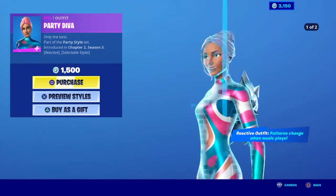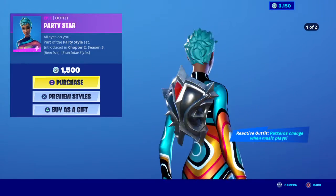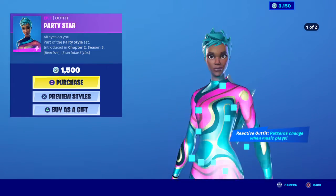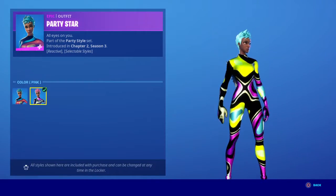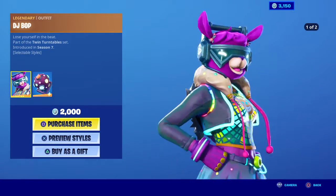This is Party Diva's second style — I like her first one better. And then the Party Star — I don't really like this hairstyle. I don't really like the short hair on the defaults, but she has two styles as well. This is her second style. And then we have DJ Bop.